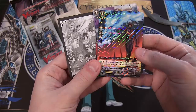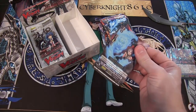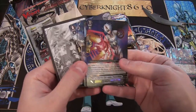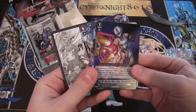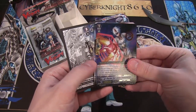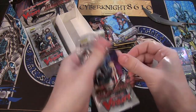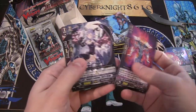We have another Rare Dark Irregular — Amon's Follower. We got one of those already. I like the artwork on these. The artwork seems to be really good for this set, and they all look kind of evil. We have a Double Rare, which is a Link Joker — Barrier Starvator. Looks pretty cool. It's also a Perfect Guard. I think that one will be very good — at least I'll be able to trade it for what I need, or sell it and get the cards I need.